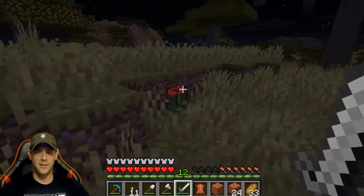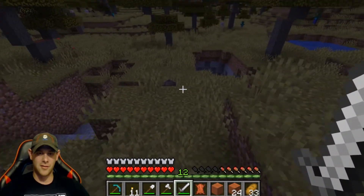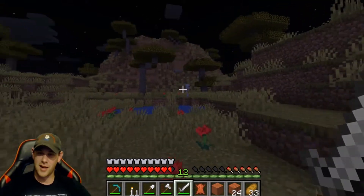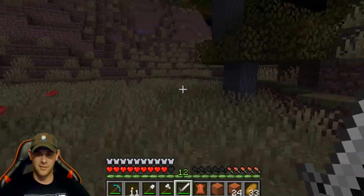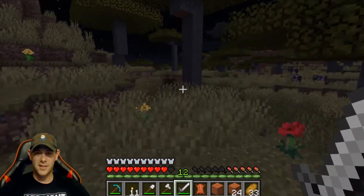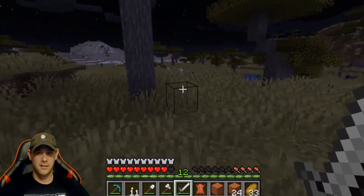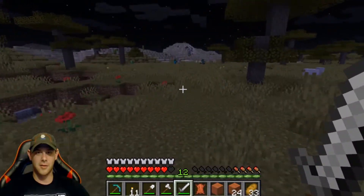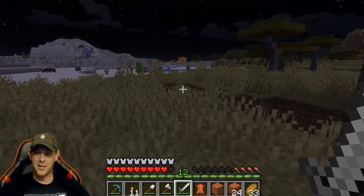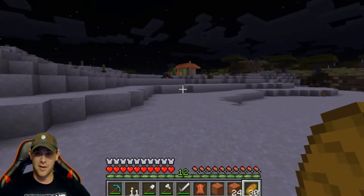We've got a little cave over here — oh god, there are so many mobs. Run run run! A spider! More cave. Sticking to the outside perimeter right now. Let's get in the water. This is a really really big savannah biome. Whoa — another lava pit. There's more of the desert biome right over there. Oh, a village! There's another village — check it out! That's not our village, that's a different one. That's only a couple hundred blocks away, so we've got the village in the birch forest and now we have another village over here.